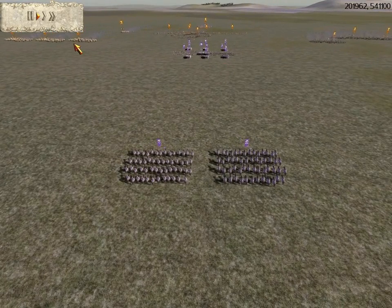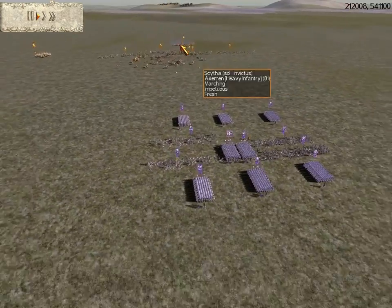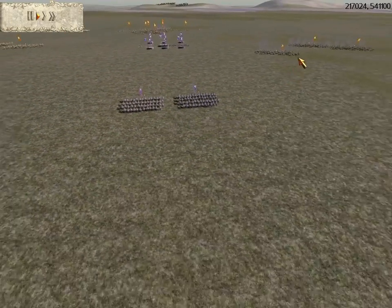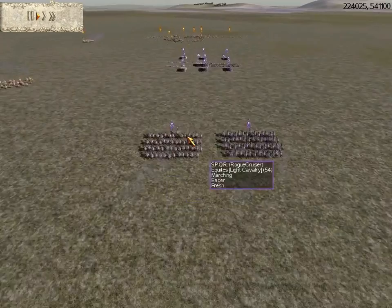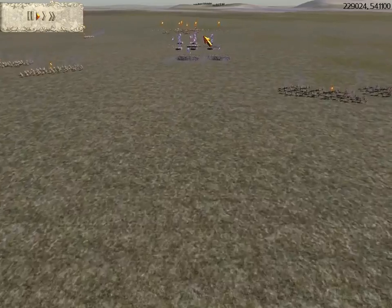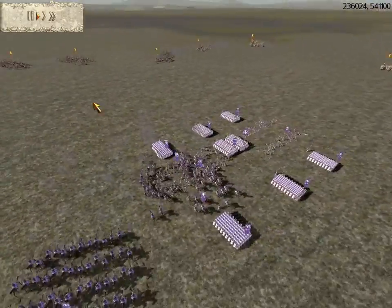He has six units of headhunting maidens, three on each side. He also has his warlord, four archer warbands, two horse archers, and one unit of axemen. He is going to bring his cavalry down here probably to try to smash my equites, but I take my fast-moving equites and move them around to his unprotected archer units over there, while he starts to surround my back with cavalry.